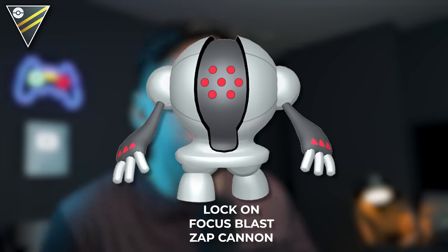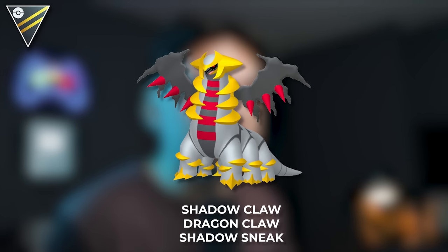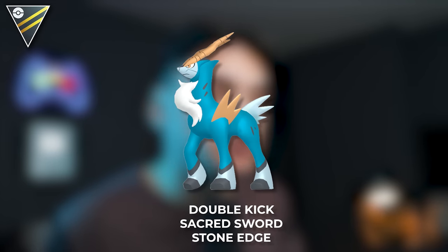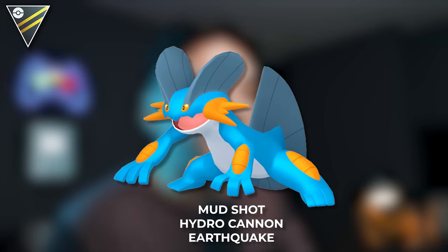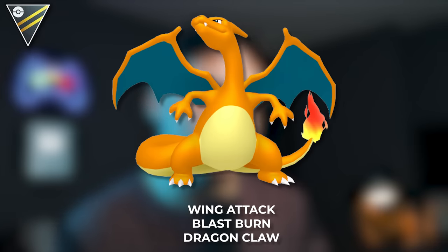In the Ultra League, we're going to see: Registeel with Lock-On, Focus Blast, and Zap Cannon; Pidgeot with Wing Attack, Feather Dance, and Brave Bird; Giratina Altered Form with Shadow Claw, Dragon Claw, and Shadow Sneak; Trevenant with Shadow Claw, Shadow Ball, and Seed Bomb; Cobalion with Double Kick, Sacred Sword, and Stone Edge; Swampert with Mud Shot, Hydro Cannon, and Earthquake; Cresselia with Psycho Cut, Grass Knot, and Moonblast; and Charizard with Wing Attack, Blast Burn, and Dragon Claw.